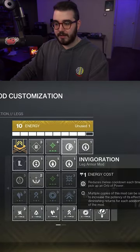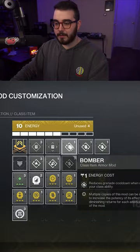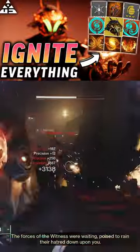For the Boots, I'm using Innervation, Invigoration, and then Stacks on Stacks. And for the Class Item, I'm using Triple Bomber. If you want a detailed breakdown of this entire build, I have a full video on YouTube. That link's going to be in my bio.